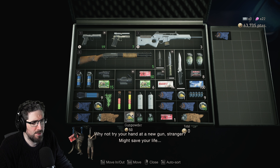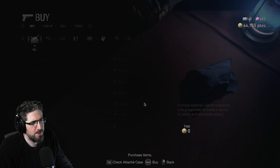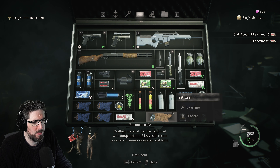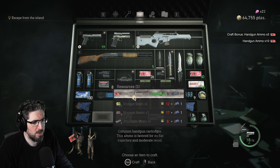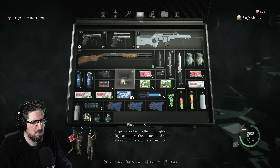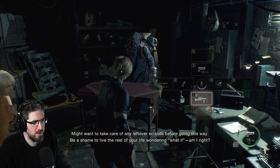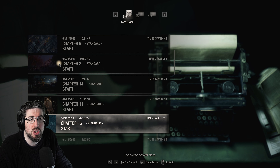'Why not try your hand at a new gun, stranger? Might save your life.' These two get to cancel your purchase. Yeah, okay - so this is our last chance. Don't really need the submachine gun stuff, but it'd be a shame to live the rest of your life wondering 'what if?' We don't actually have anything left to go and do, which is nice.